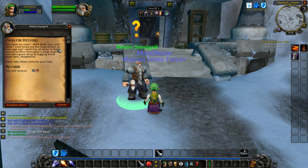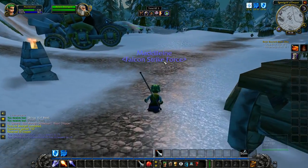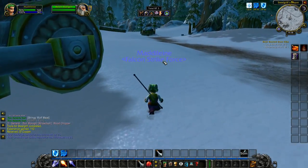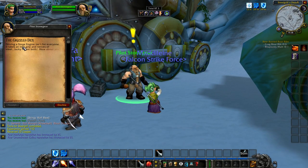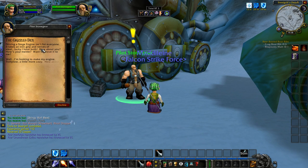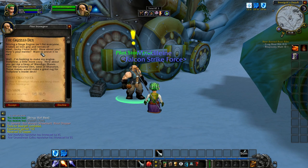Quest turn-in: 'You have my tools! I just broke my last fang ratchet an hour ago and I need one to finish repairs on Pilot Stonegear's siege engine. You did a good thing lugging those tools here, Madeline.' New quest: he wants wendigo manes from the Grizzled Den near Cairnos to make a rug for Coal Plow's inside.